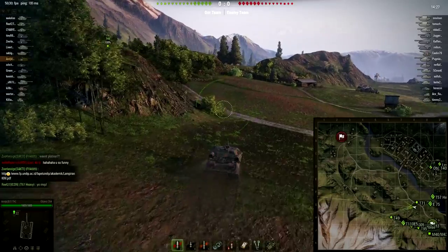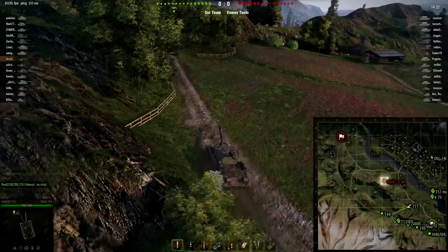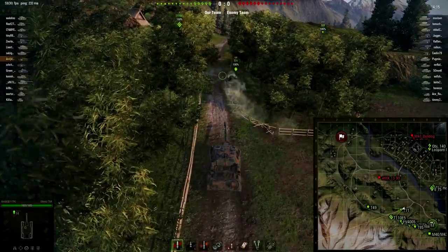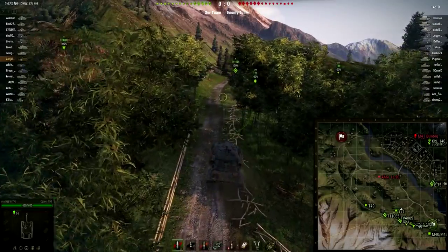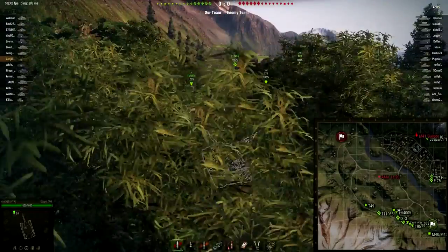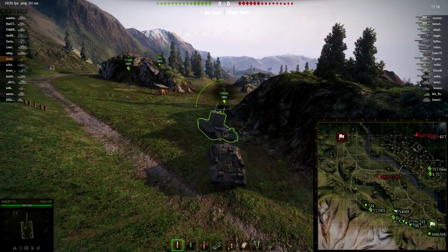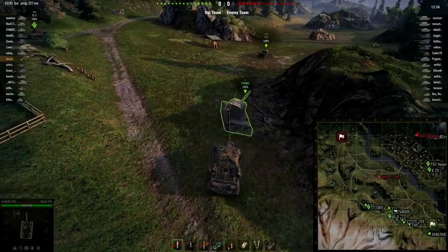We can see our mediums going off to the city, which is to be expected. A couple of heavies going over there — the 257 heavy and the E-75. Those are some pretty nice beefy heavy tanks. A lot of tanks going over to the left, or southwest. T49 leading the charge. He's going to be in a bad position because there's going to be a lot of heavy tanks, a lot of tank destroyers over here — as that T49, you're going to get shot at. You're sticking yourself right in the middle of all the heat.